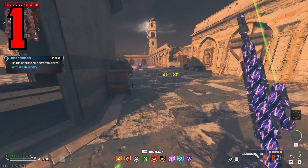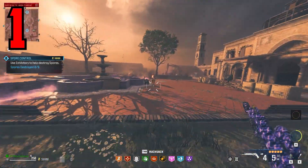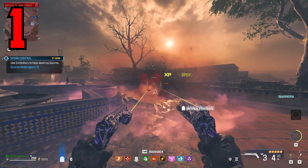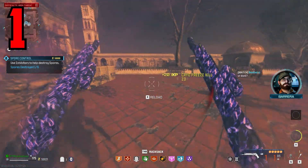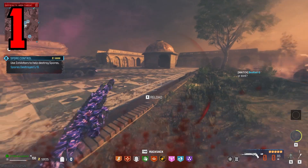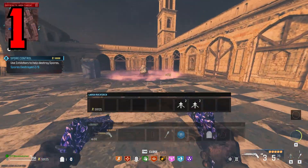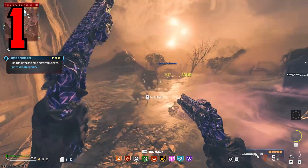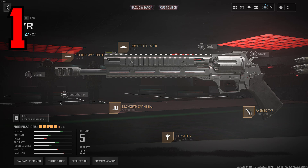If you're trying to complete the worm boss fights completely solo, easily, I'd recommend the Tiers — they do insane damage, probably more than turrets do. The only downside is they have five bullets in the clip, though you still have plenty in reserve. I don't know why this is the only weapon they decided not to give more clip ammo when pack-punching — they clearly knew it would be busted. For the build: Z016 heavy long barrel, 1MW pistol laser, akimbo rear grip, Euler's Fury trigger action, and snake shots ammunition.